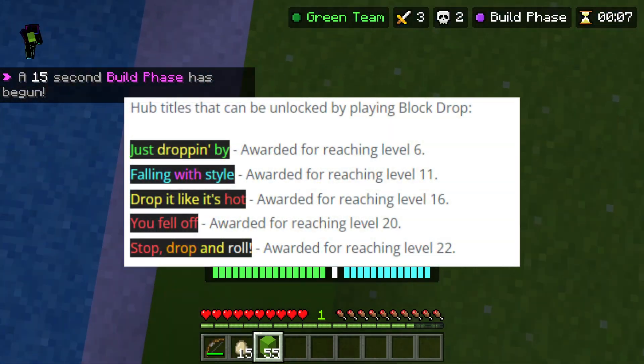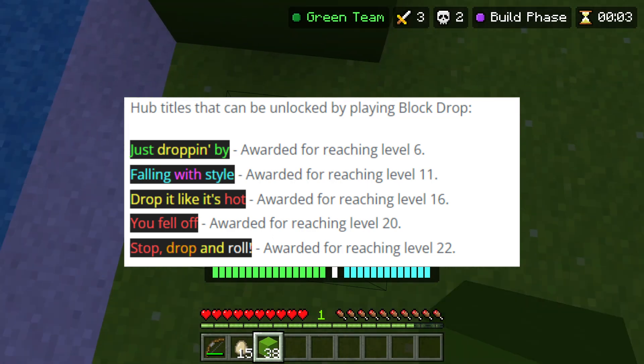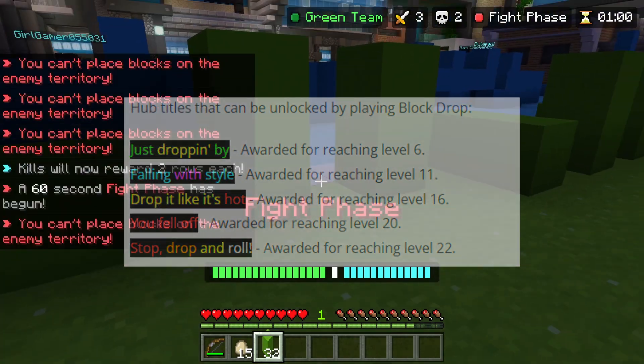In block drop, we have 'Just Dropping By', 'Falling With Style', 'Drop It Like It's Hot', 'You Fell Off', and 'Stop Drop and Roll' by level 22.